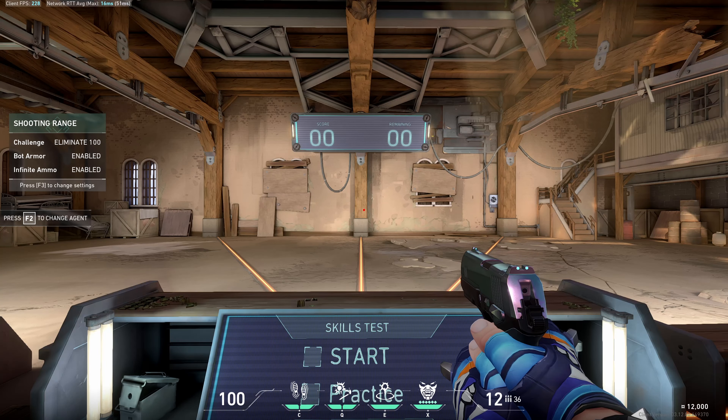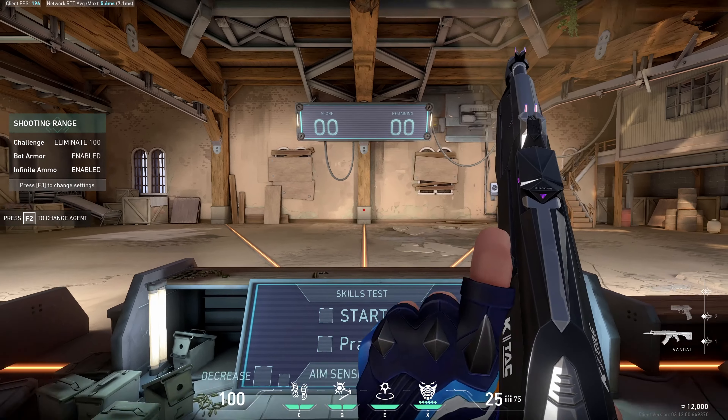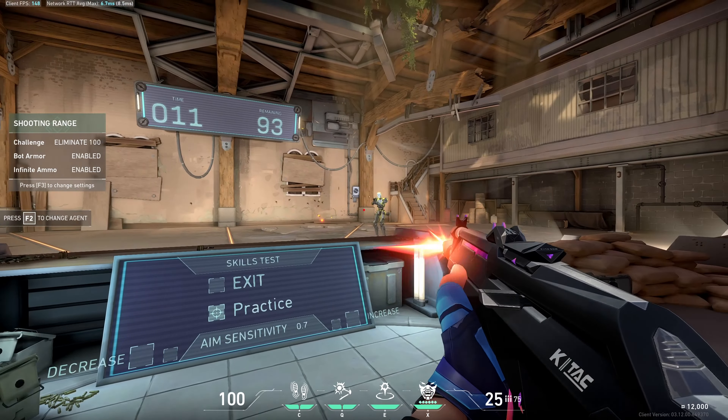You can also practice doing the elimination streak. Hit F3, then under streak hit eliminate, set 100 bots, armor on, infinite ammo on, then click done. Buy the gun you want, click the start button, and 100 bots will appear one at a time — so it's a great way to work on your reaction time.